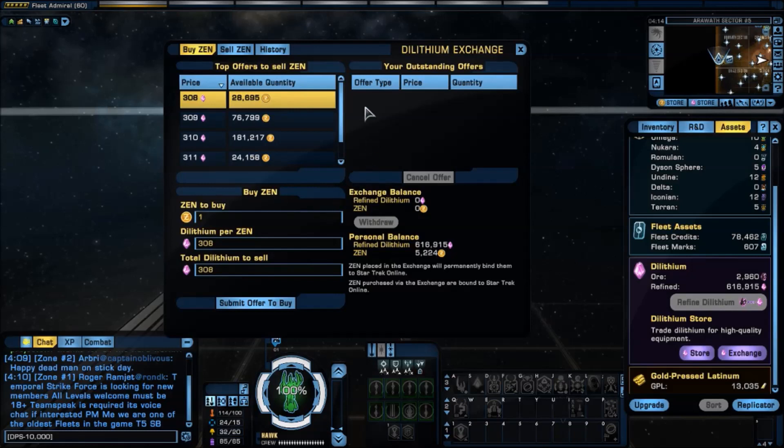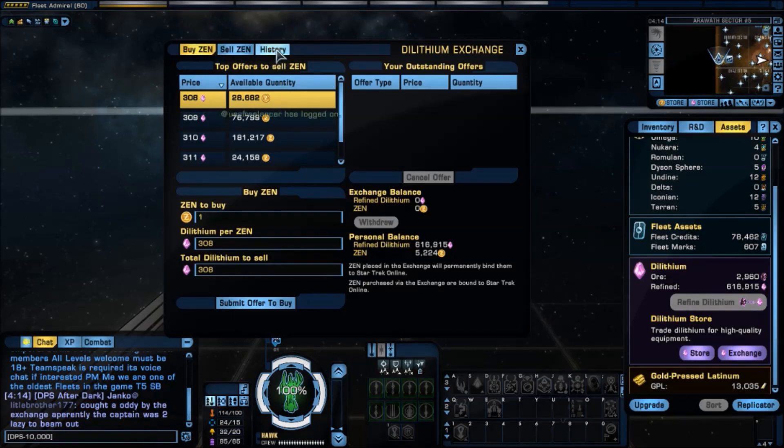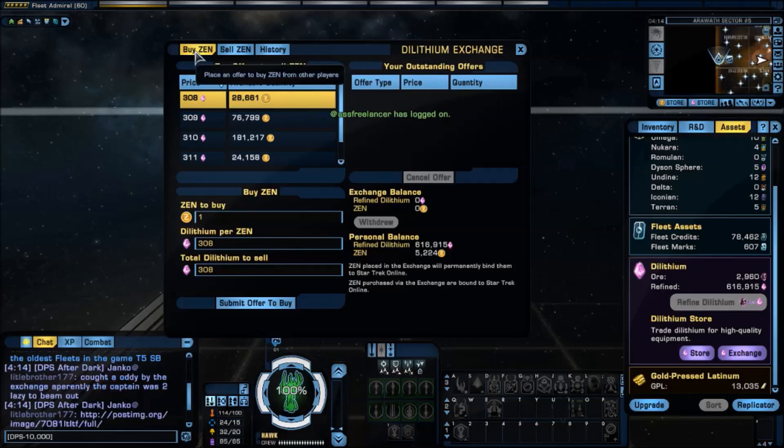This is your dilithium exchange. You'll notice there are three tabs up here: Buy Zen, Sell Zen, and History. History tells you what you've done. In this case, I want to go to Buy Zen. I don't really want to buy Zen, but I want to take my dilithium and make an offer to buy Zen.